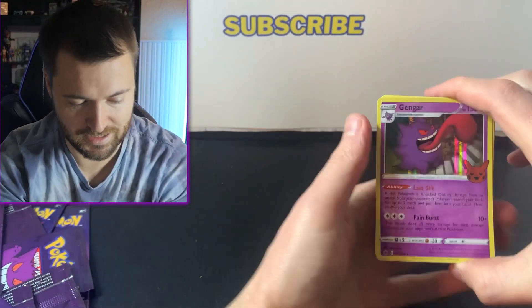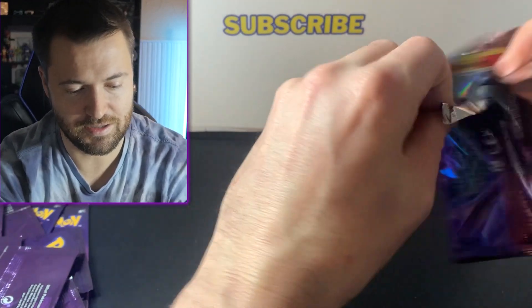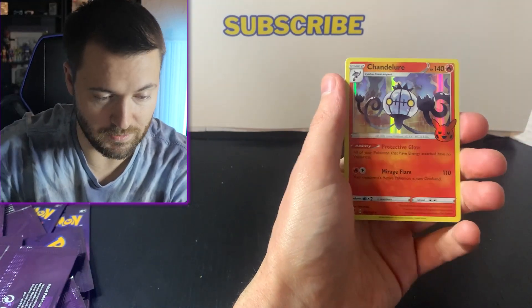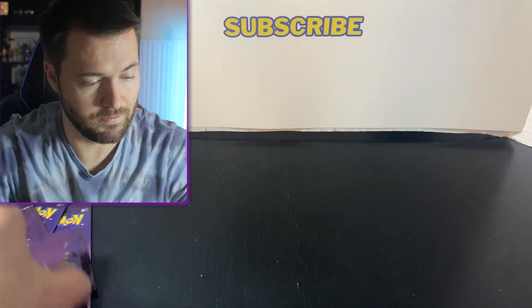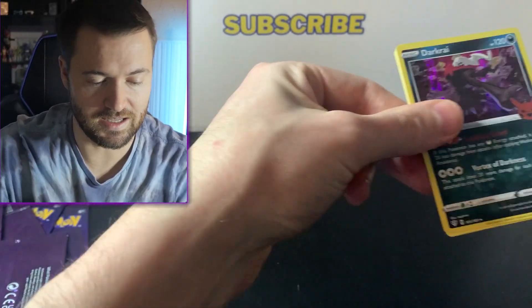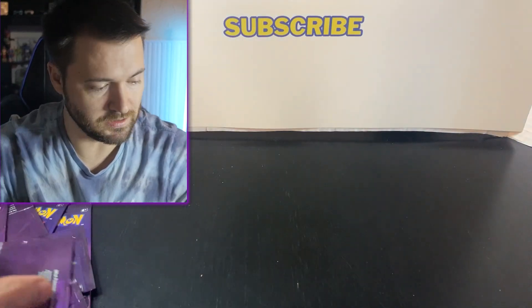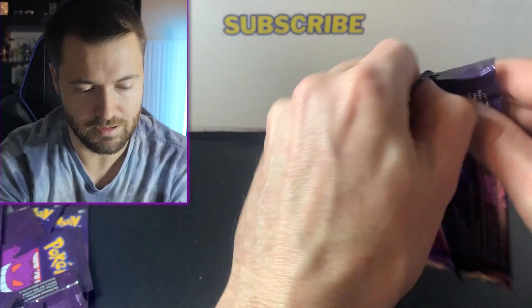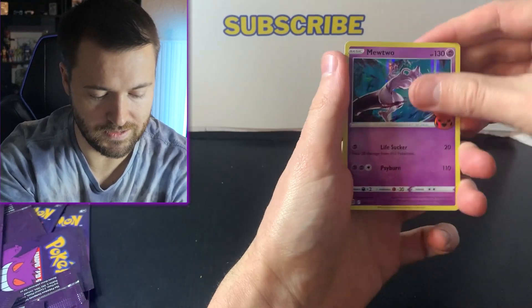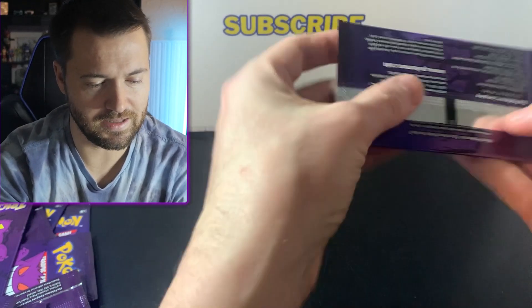First time we've seen a non-purple holo — we got Chandelure, nice! Spinarak and Murkrow. So you can get non-purple ones, which are the psychic and ghost Pokémon. Dark type there. We've been getting nothing but purple, then we get two non-purple foils in a row — kind of odd. Another Mewtwo there as well, so I think that's our third or fourth Mewtwo.